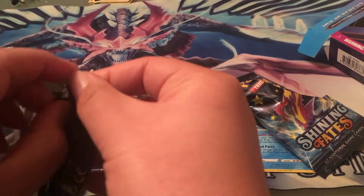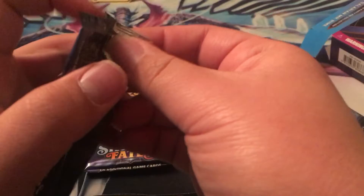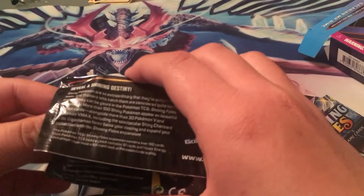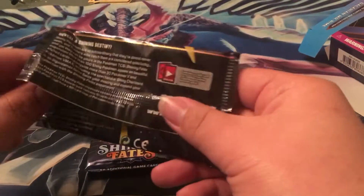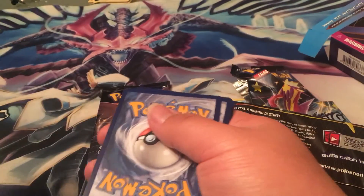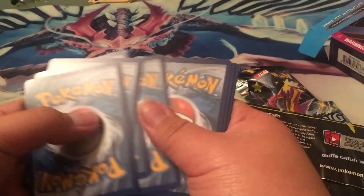Dragapult. The Dragapult and the Crobat V-Box comes out this week. I already got mine on order — I got one of each. I wish I could get more of the Crobat one, because everybody's going to be playing that Crobat. It lets you draw up to six cards in hand. And it's a shiny one. I really do like shiny Crobat — it's pink.